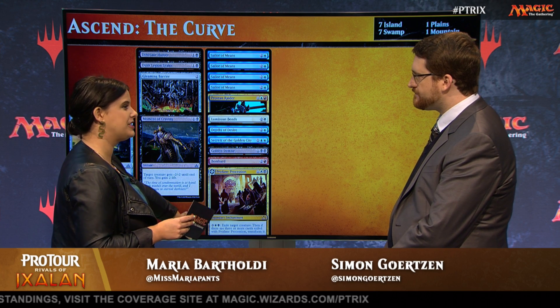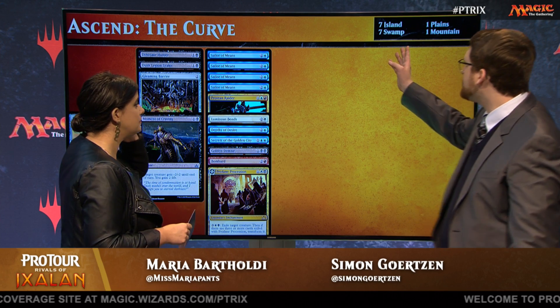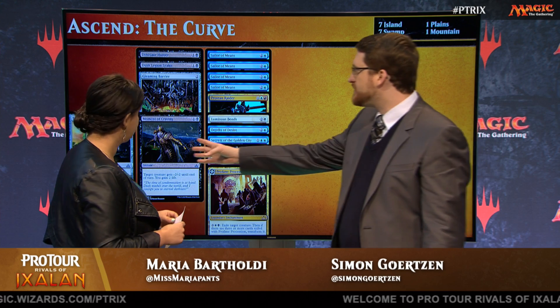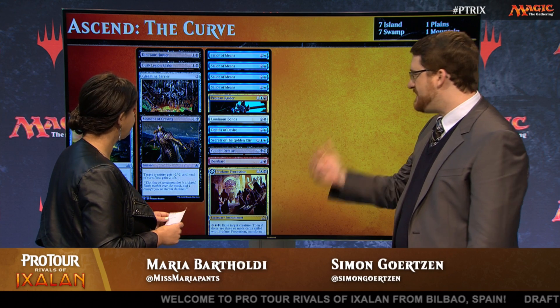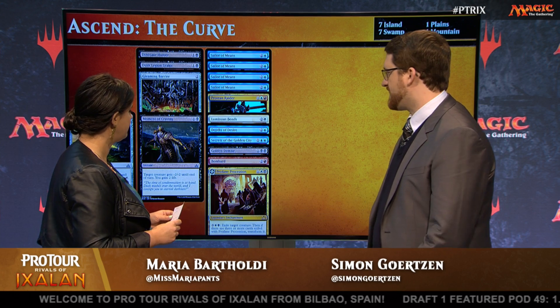You can see here that it's seven islands, seven swamps, a plains, and a mountain. With Traveler's Amulet, you have those 17 mana sources that you want. You get a plains, play Profane Procession, and then you just activate, activate, activate, flip, and win the game, hopefully.